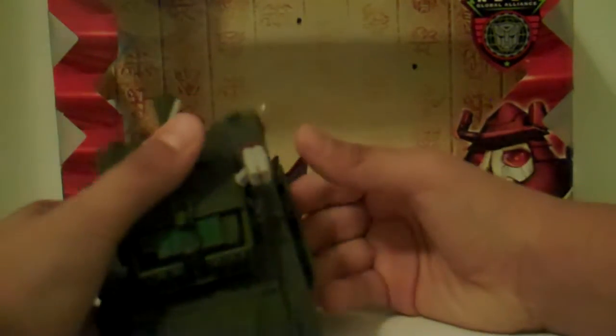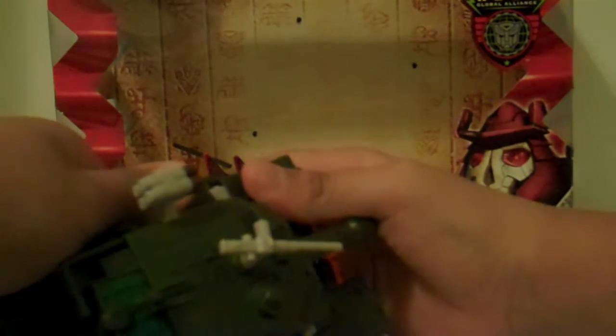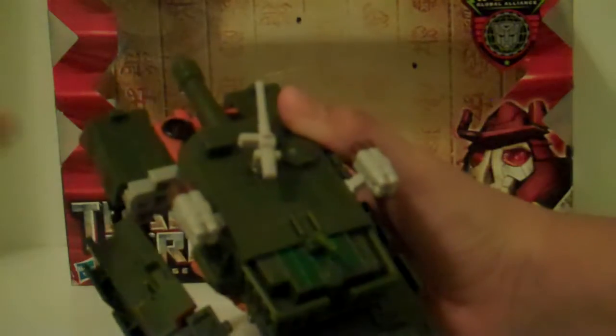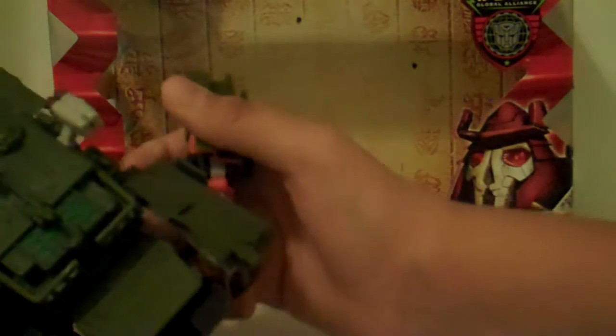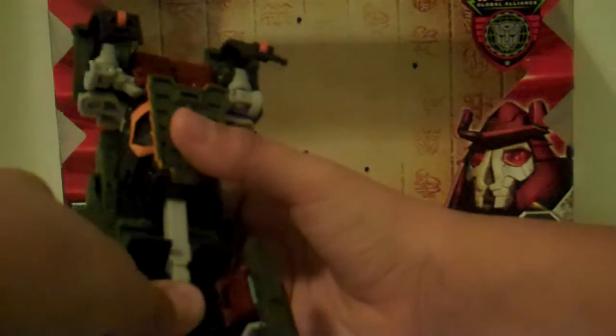Once you've done that, you want to come here and split this section like that. Do the same for the other one, like that. Then come over here, grab this part, and flip it down.